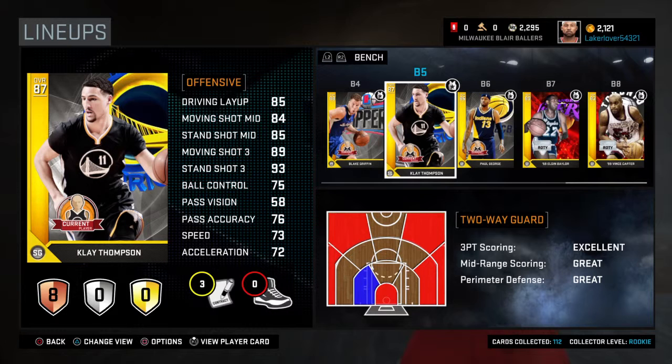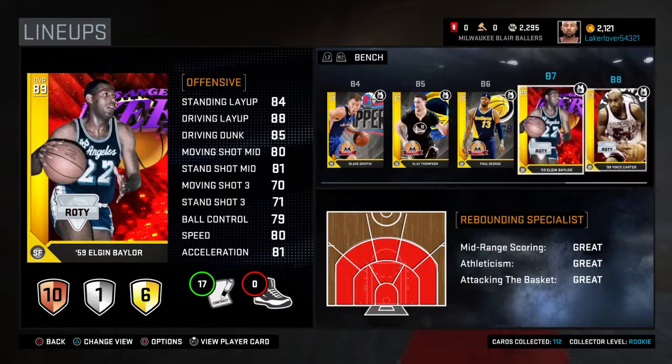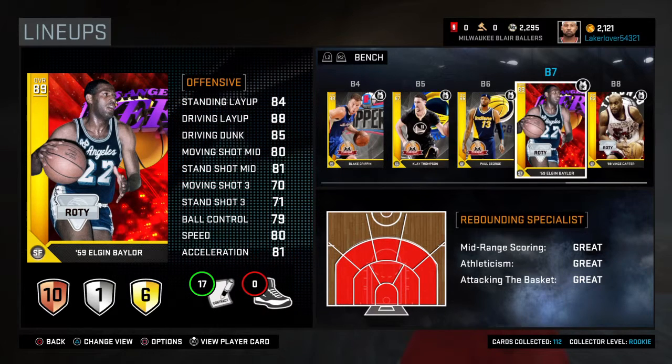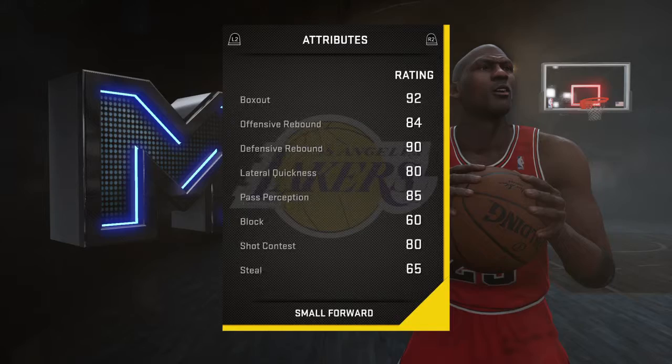Klay Thompson's standing shot three is 93 — you can't beat that. Paul George is one of my favorite gold players this year: standing shot three is 86 but it feels like 95 — he hits them all the time, and can drive and dunk easily. Elgin Baylor — I'm a big Lakers fan so I had to get him. At 89 overall he boosts the lineup, and his small forward rebounding stats are almost like a center: offensive rebound 84, defensive rebound 90.